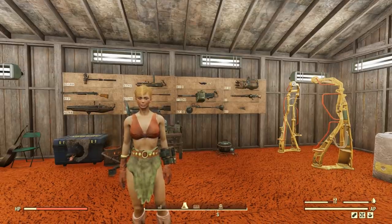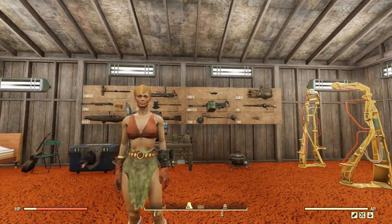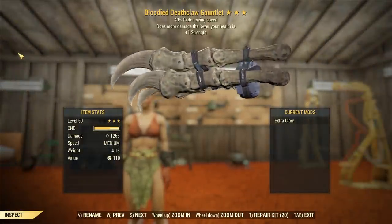G'day, this is Captain Noob and this is Queen Tested, a video series where I take the best weapons in Fallout 76 and hack away at the Scorch Beast Queen's health bar with them until it drops. Today's weapon is going to be a bloody Deathclaw Gauntlet with 40% faster swing speed and plus 1 strength.